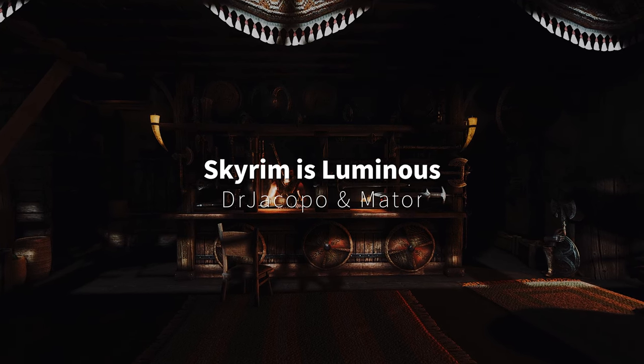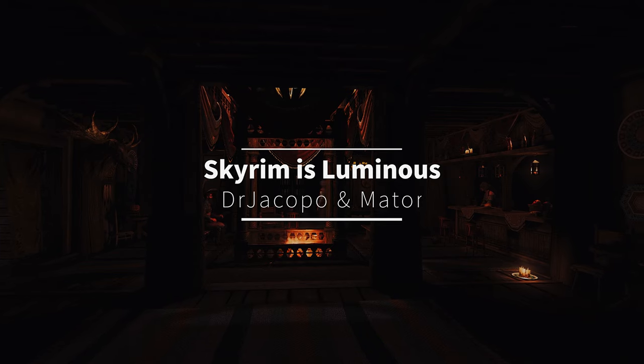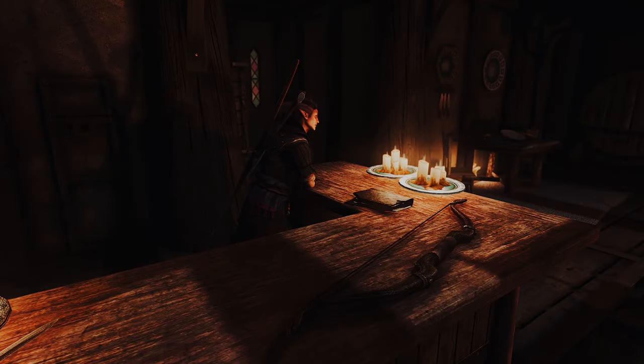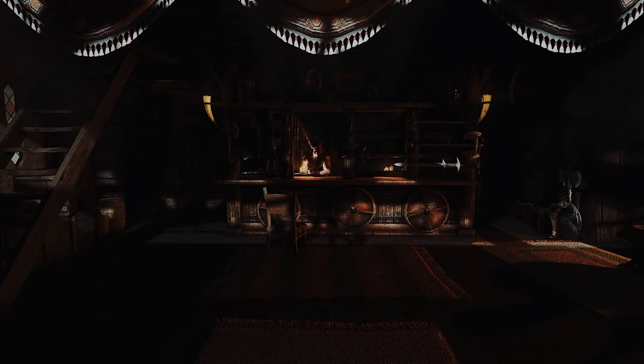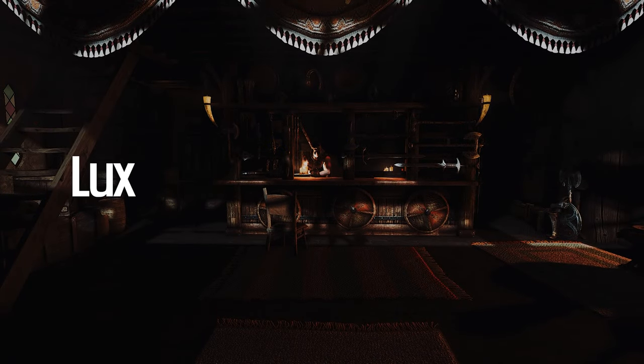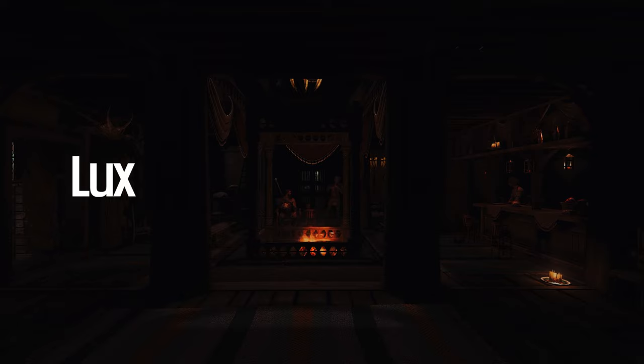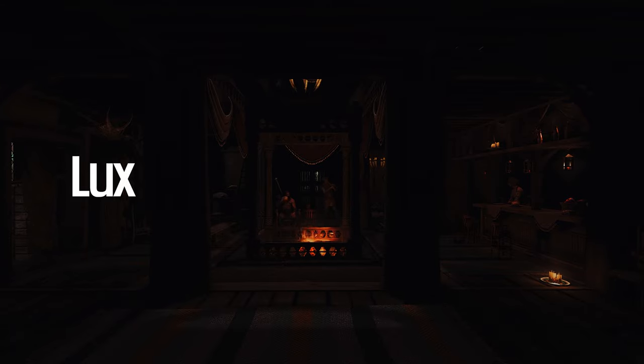First up is Skyrim is Luminous. This mod improves the light in Skyrim's interior cells. It adds about 2,000 bulbs, light fires, candles, and sconces that did not emit light before, enhancing the interior colors. It also integrates the Luminosity Lighting Overhaul mod, which makes the lighting in Skyrim more natural and balanced. This mod respects the original light of Skyrim while complementing the missed parts.